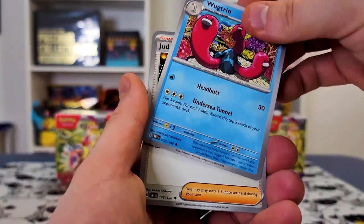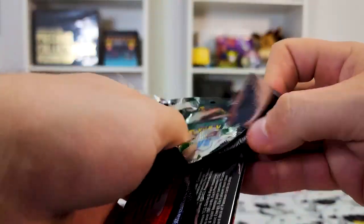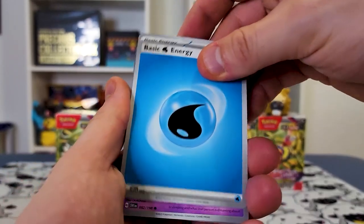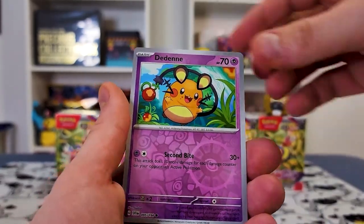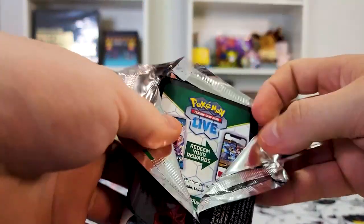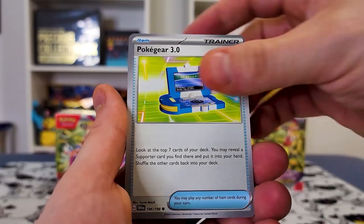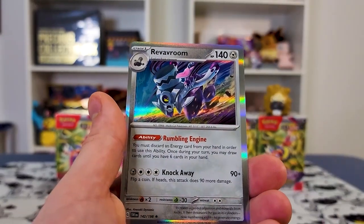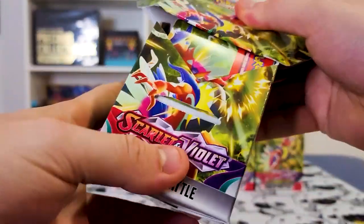We got a couple more — let's see what we're going to get. We got a Trio, Judge, Floatzel, a Rocky Helmet, Drowsy, and a Gardevoir. Besides the Secret Rare energy card, still no mega hitters. I'm looking for the Koraidon — I do not have the Special Art Rare version of him. I'm just used to that terminology from Japanese. Let me know if any of you guys have opened Build and Battles before and gotten pretty much all the best luck out of these, or opened a case and seen what the pull rates are like.